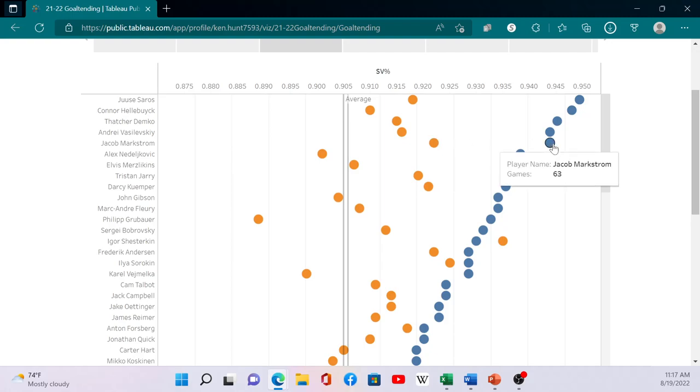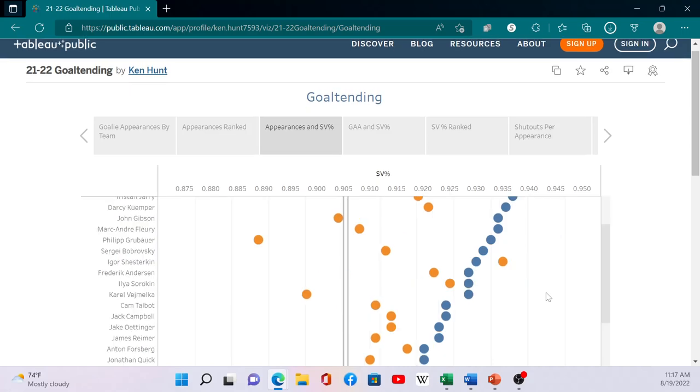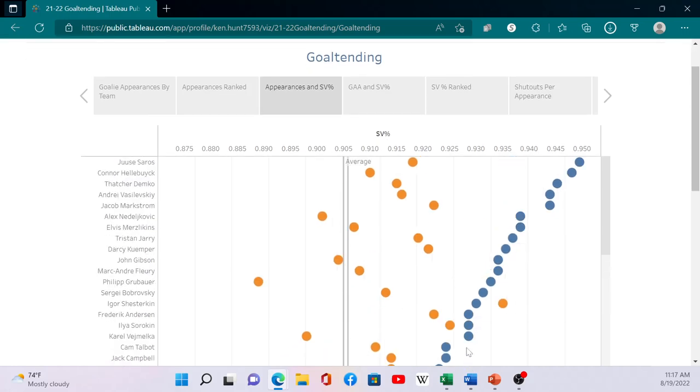This range between the lines represents 50 to 60 games — the starter threshold. Some goalies in here you won't want to touch, like Vimelka. Nedelkovic won't start as much this year with Husso arriving. The G1s in this zone include Jari, Kemper, Gibson, Fleury, Grubauer, Bobrovsky, Shesterkin, Anderson, and Sorokin — all meeting the minimum threshold for games played.